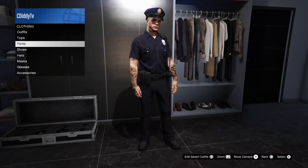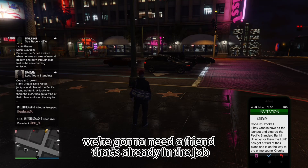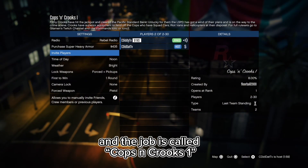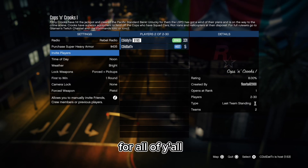What's good everybody — this is how you can get the police outfit in GTA. To begin, you're gonna need a friend that's already in the job, which is called Cops and Crooks 1. I'll make sure I put that link in the comment section for all of y'all.